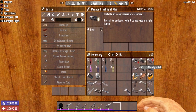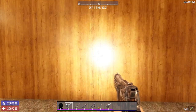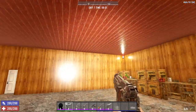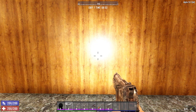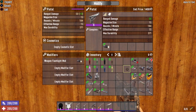Next up, we have the weapon flashlight mod. This modification adds a light onto your weapon. With the weapon flashlight mod installed on our pistol and activated, it shines a pretty bright light that can illuminate quite a large area. One important thing to mention: you cannot have a weapon flashlight mod and a laser sight mod on the same weapon — it is one or the other.